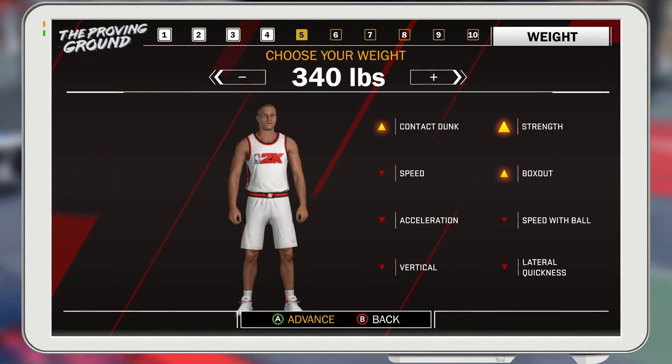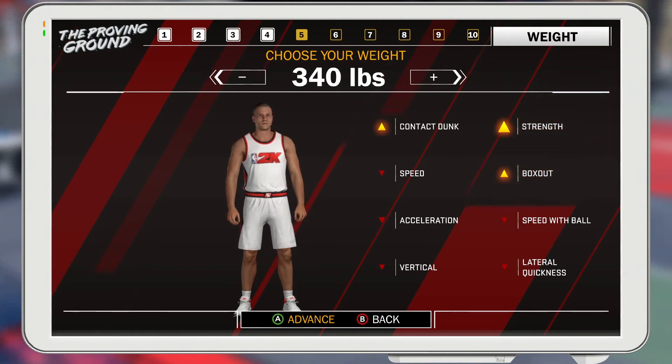For the wingspan, you want to max that out. Weight, max it out as well. The reason why is because as a center, you need to rebound — you need your contact up, your strength up, your box out up. That way, if you get that snag, you're putting it up or passing it out. This is going to make you win. You're going to get your grade up to an A+, and this build is going to help you get to a higher rep than most of your friends.